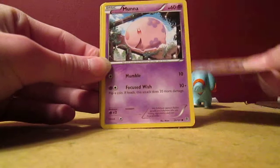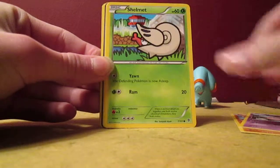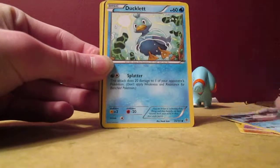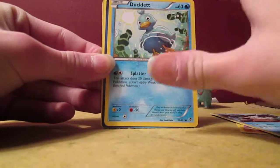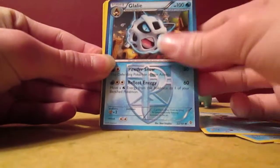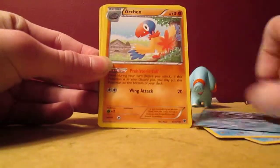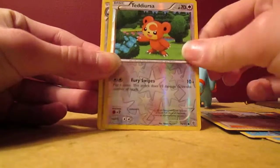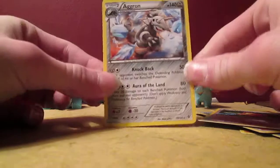Got a Throw, Moona, Shelmet — kind of cartoony looking. Snover. I got way too many Glalies, way too many of this card. Arjun, Professor Juniper, Tedious Reverse, and Aggron. So that's not bad.